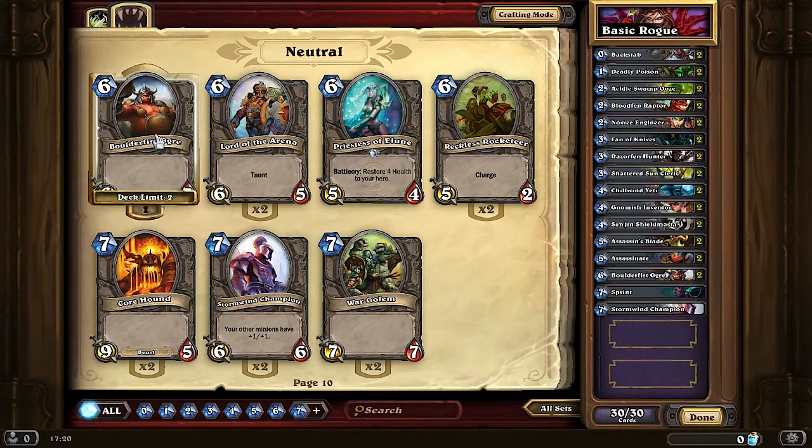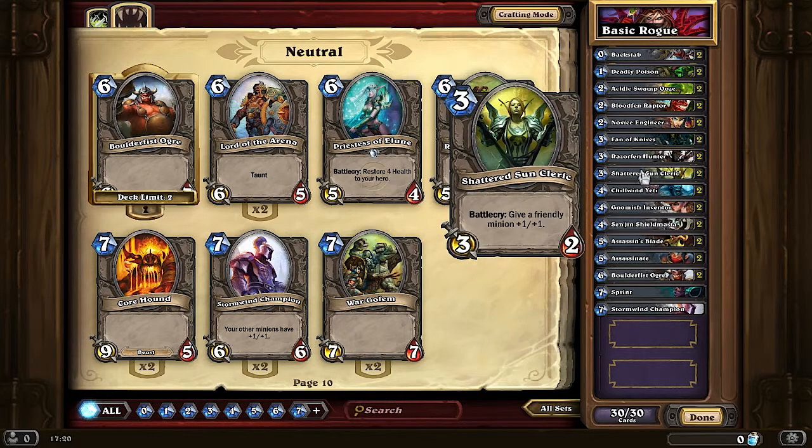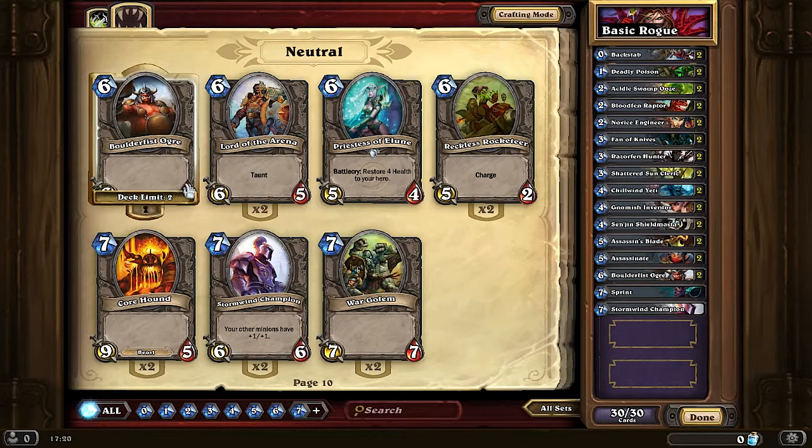Because that's 6 damage, which is a lot — and if it attacks twice, that's 12 damage. And you can buff it with Shattered Sun Cleric to do 7 damage, and if it attacks twice, that's a massive amount of damage.